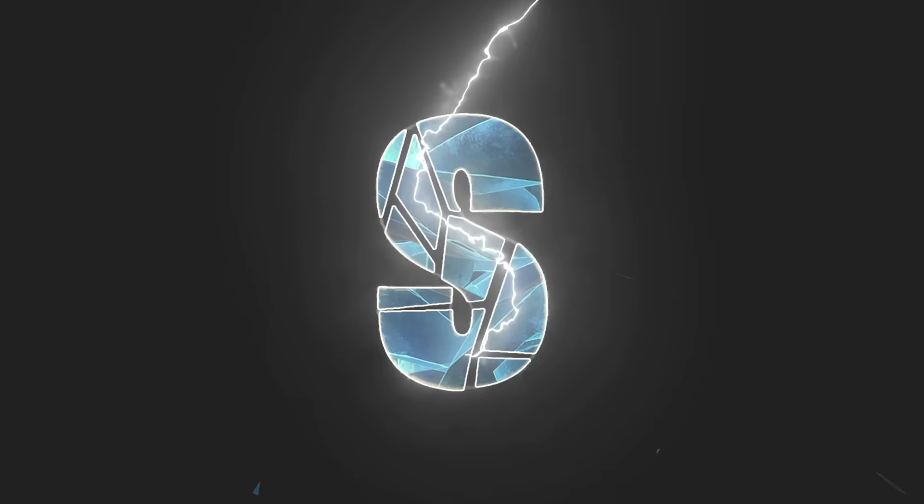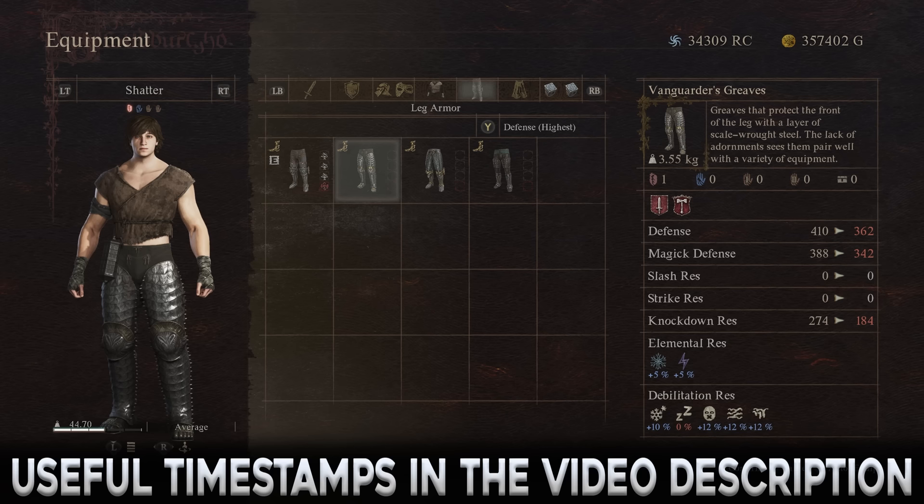There are 9 unique pieces of armor scattered throughout the unmoored world of Dragon's Dogma 2, all of which will be covered in this guide. As usual, useful timestamps can be found in the video description.